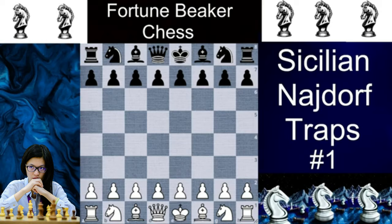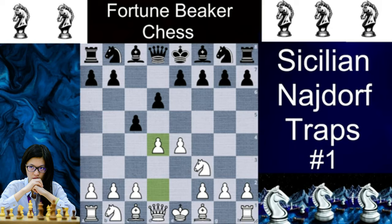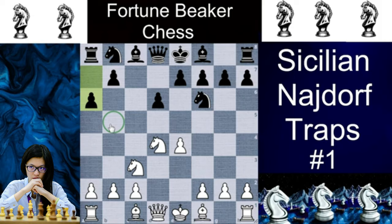We will play the open Sicilian with e4, c5, Nf3, and d6, then d4, cxd4, and Nxd4, and then we will play Nf6 attacking the e4 pawn, then Nc3 defending it. Now our Najdorf variation starts after a6, covering the b5 square for both Knights. There are many ways to play here — you can play f3, which is the most popular, Be3, or even f4 and Qf3. But for trap number 1 we will play Fischer's favorite, the Sozin variation with Bc4.